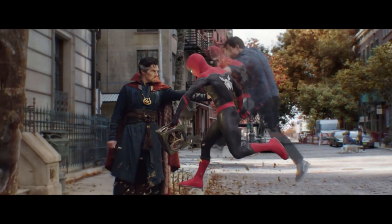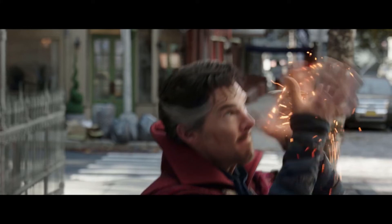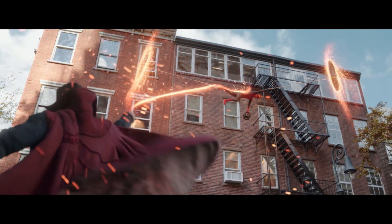In the following scene, we see Doctor Strange knock Peter into his astral form. But just before this, we learn that Peter was caught because Doctor Strange opened a portal in front of Peter's web and behind him, so that it traps him in place.